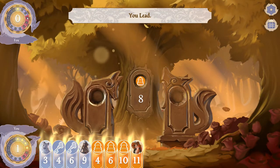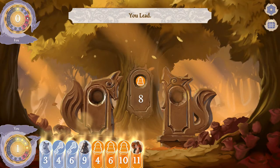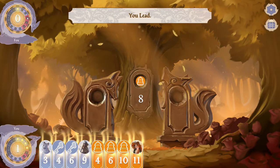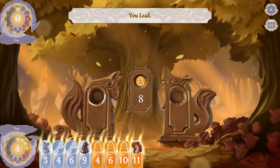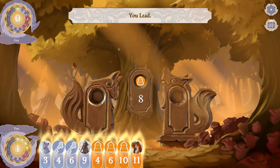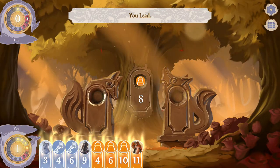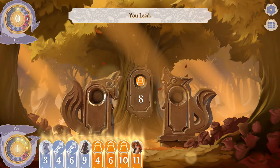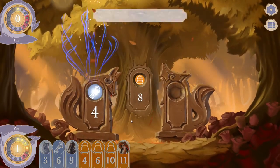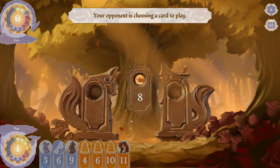We can lose by being greedy if our opponent doesn't reach at least four tricks by the end of the entire set — I'm clicking on that spot so you can see it. If your opponent doesn't have at least four tricks won by the end of the set, you are going to lose by being greedy: you get zero points and your opponent gets six. We have to be careful moving forward and not be too greedy.